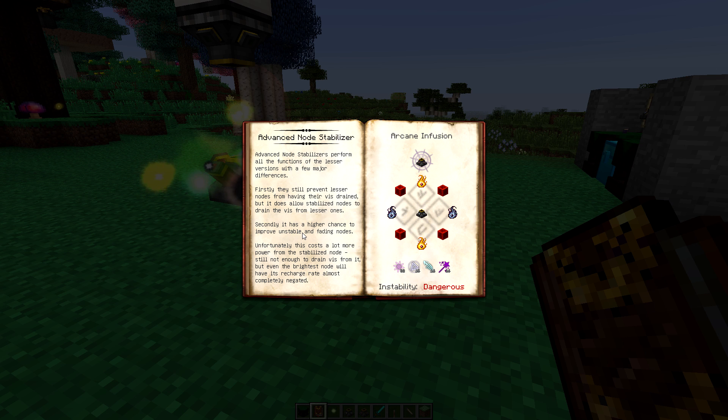Secondly, it has a higher chance to improve unstable and failing nodes. Instead of a very very small chance, it now has only a small chance — slightly better. It's not a hundred percent guaranteed and it's not always going to happen, but it's certainly going to be better than the basic stabilizer.